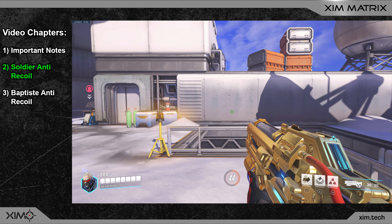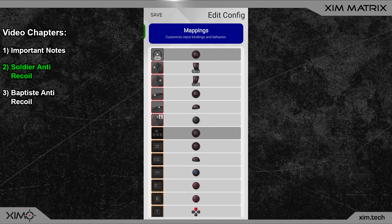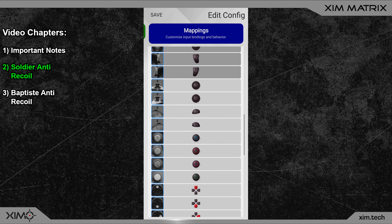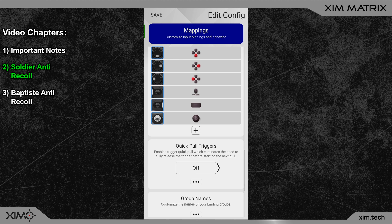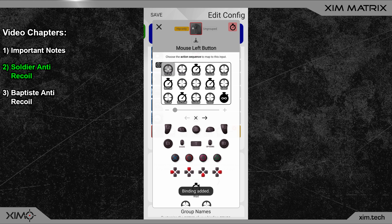Let's go into the Xim Manager, go into your Overwatch configuration, and switch to the button bindings. At the top I already have a fire action bound to my left mouse button, so I must not add another fire action to my anti-recoil smart action. To implement the anti-recoil, scroll all the way to the bottom of the button bindings and press the plus button to expand the binding menu. Go into the video description and click the first link to get the copy-and-paste code for this smart action. Copy the whole code, go back to your Xim Manager, and at the bottom click the paste binding option.